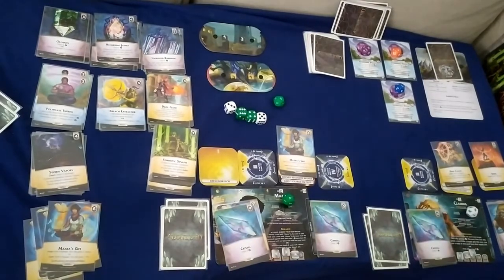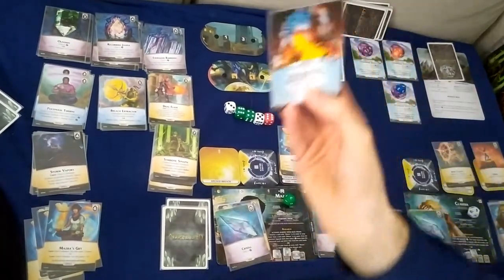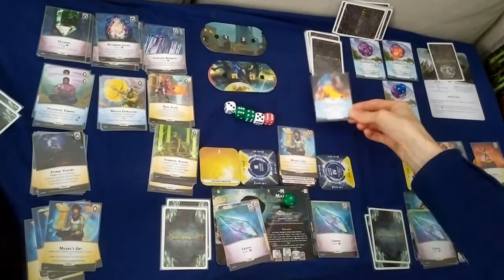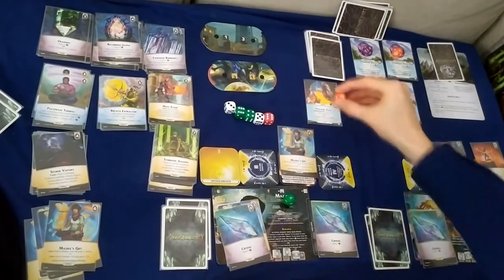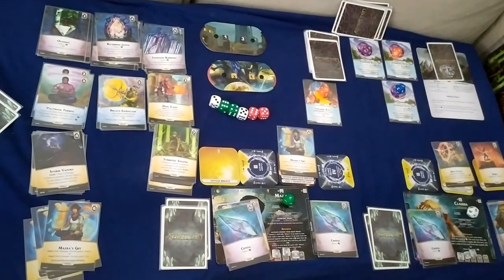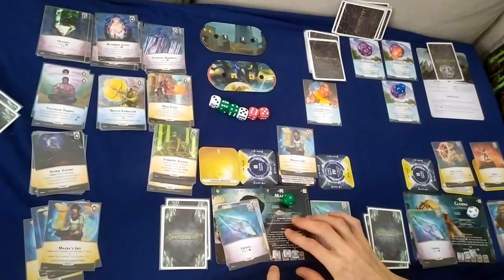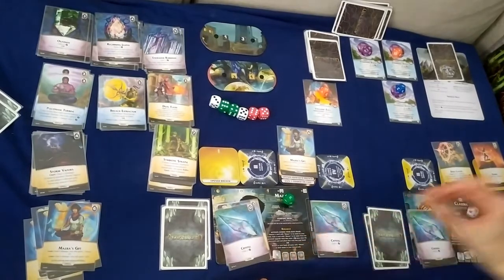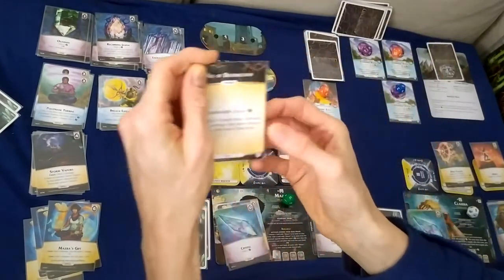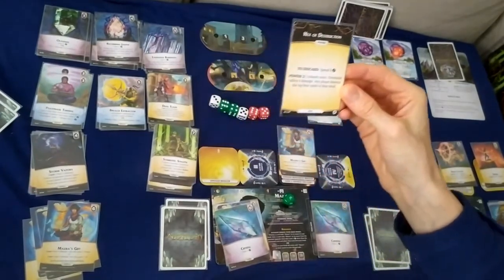Last turns go to the nemesis. We get Volcanic Zala: Gravehold suffers three damage or any player loses two charges — life of ten. I'll choose to lose two charges. Then a power two: spend eight to discard, unleash twice, Gravehold suffers four damage, any player destroys the top four cards of their deck.